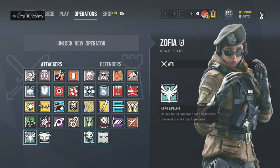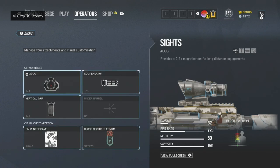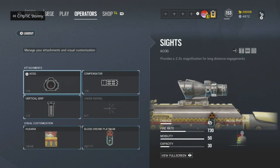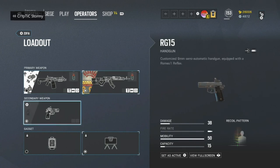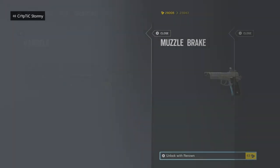The last three operators are going to be the White Noise operators — Zofia and Dokkaebi. Zofia has access to her primary weapons — the LMG-E. You're going to want to run Compensator, ACOG, your choice of sight, and then Vertical Grip. But she has a better primary weapon — the KS79 Lifeline. I like to run ACOG, Compensator, and Vertical Grip for the KS79. Just make sure you run Compensator with Zofia's guns. Zofia also has access to the RG15 pistol, and you're going to want to run Muzzle Brake on that.